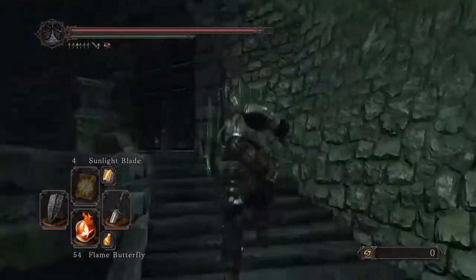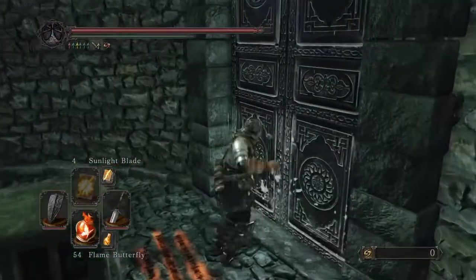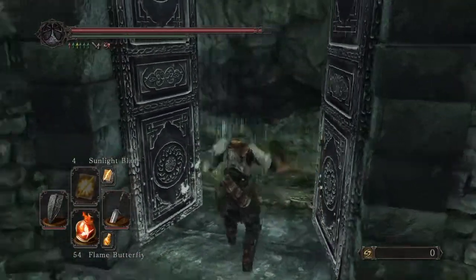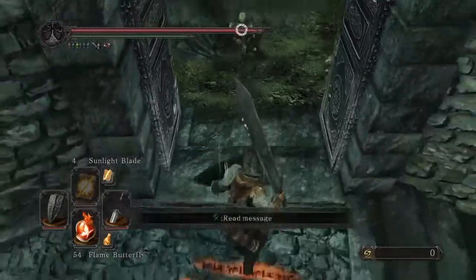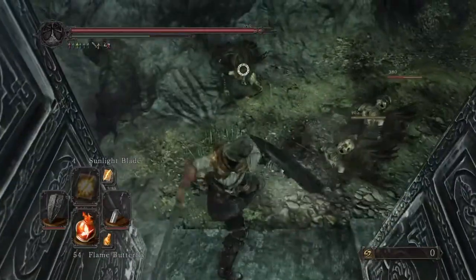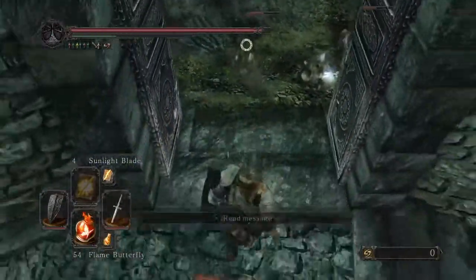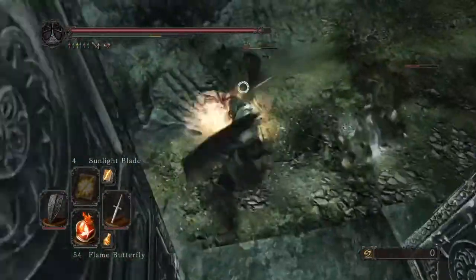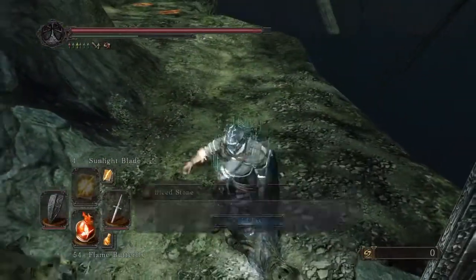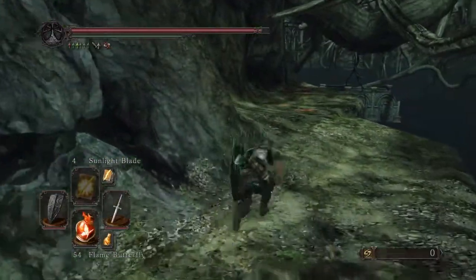Now, with that out of the way, you should be able to open this door. And then take care of this. Let me switch to my short sword — and they drop bleed stones, apparently.